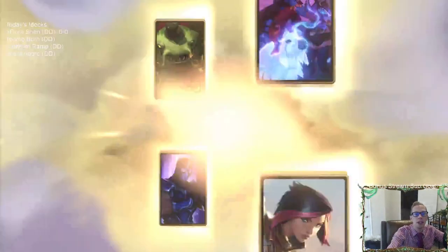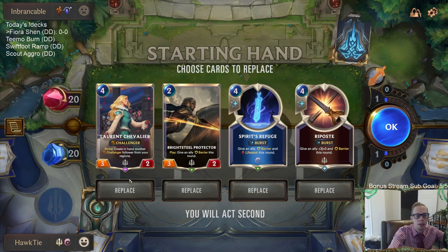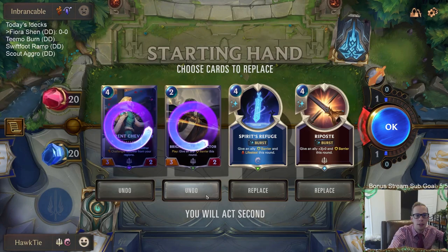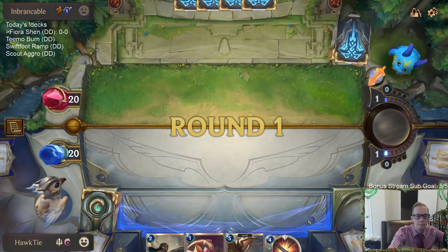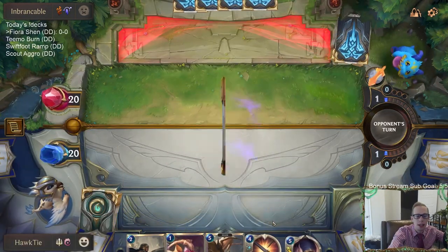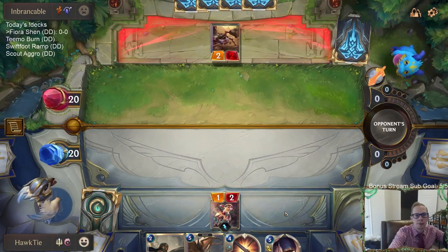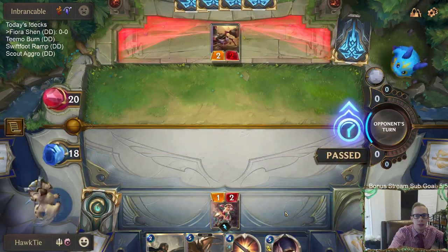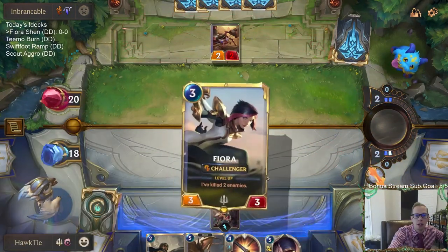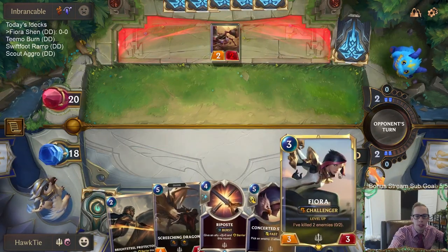Looks like we're going to be playing against Tahm Kench Soraka to start. It's been a little bit since we played against that deck. Looking at our opening hand, I don't really like it that much — I'll keep Riposte but I want to find my champions. Riposte can help some cards trade up, and since they have Tahm Kench and Soraka — both starting at six health — we need more power to try to kill them.